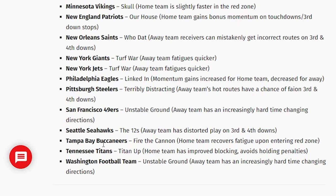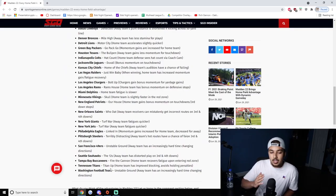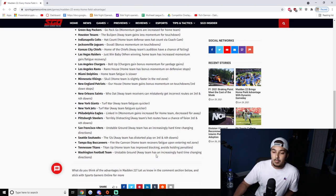Buccaneers — 'Fire the Cannons' — home team recovers fatigue upon entering the red zone. It's decent but could have been better given the cannon tradition. Titans — 'Tighten Up' — probably top three. Home team has improved blocking and avoids holding penalties. If you love to run the ball, turn on aggressive blocking and you won't get penalties. You can tote all day, and even if you want to pass it still works. If Madden 22 is a shed-dominant year, this is what you'll want.